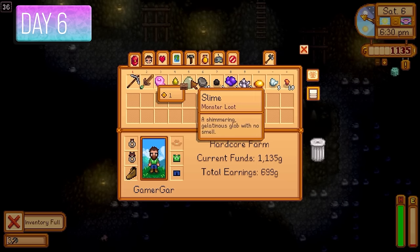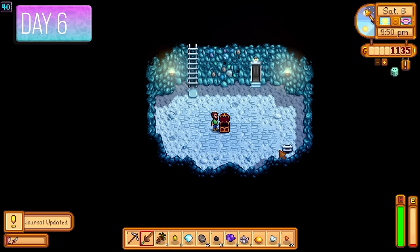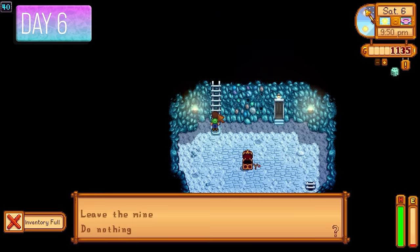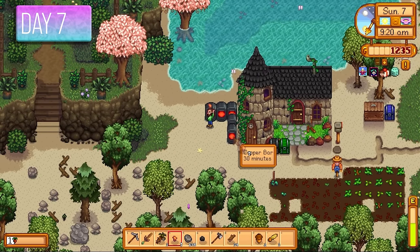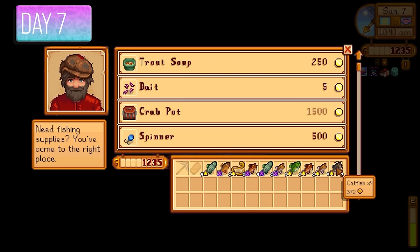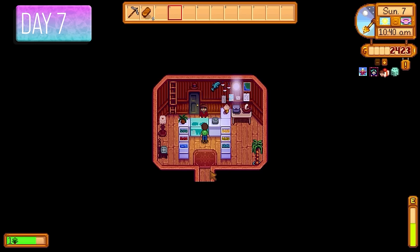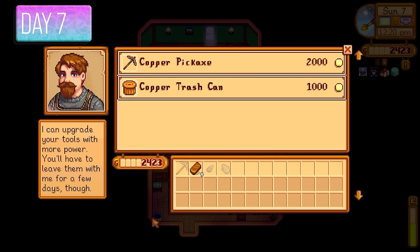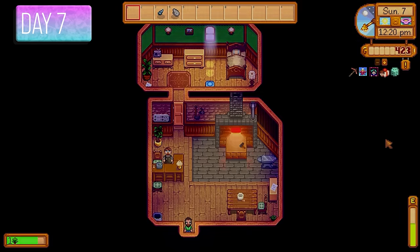Back into the mines I got down to the dark floors, mined up a diamond, and made it to floor 40 where I got the slingshot — which I just threw away. I then left the mines to come back once I had a copper pickaxe. I smelted copper bars and sold fish to Willy, getting just over the 2,000 gold needed to upgrade my pickaxe to a copper pickaxe for faster mine progression.